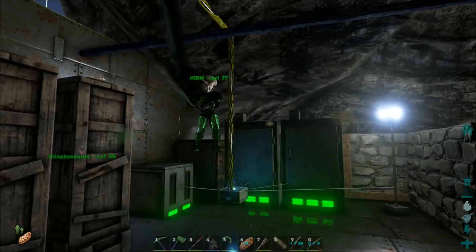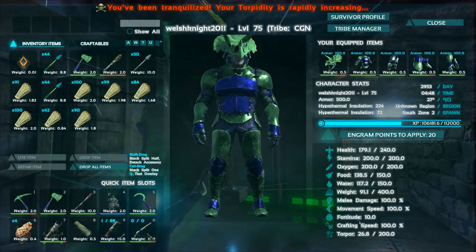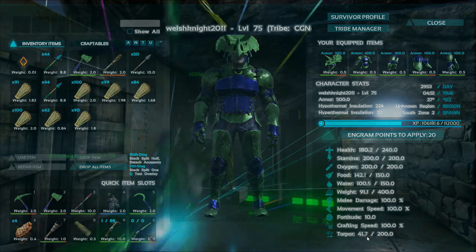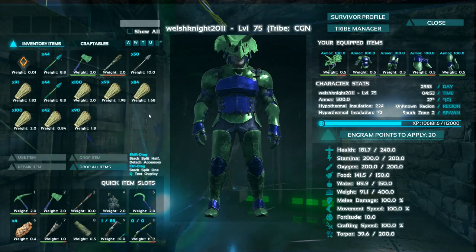Okay, now test the crossbow — shoot me when you're ready. That did a lot more than the normal bow and arrow did. That did 42 torpor. Wait for that to go down and then test the gun.